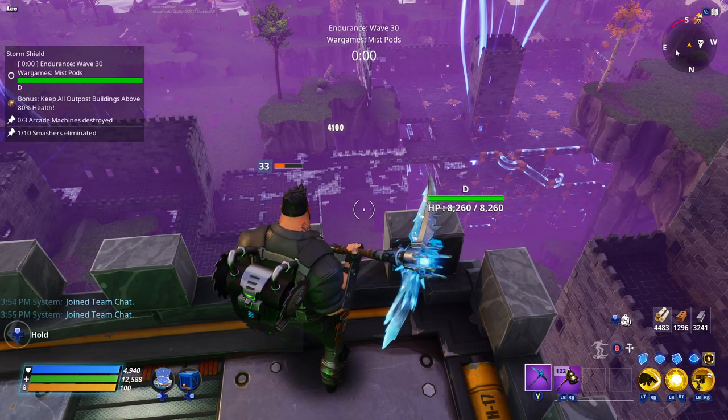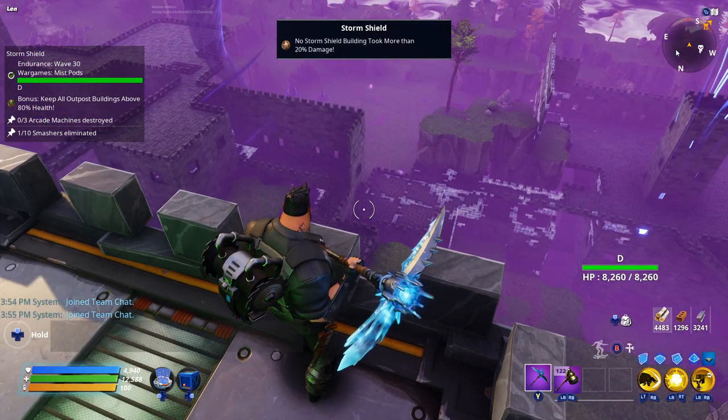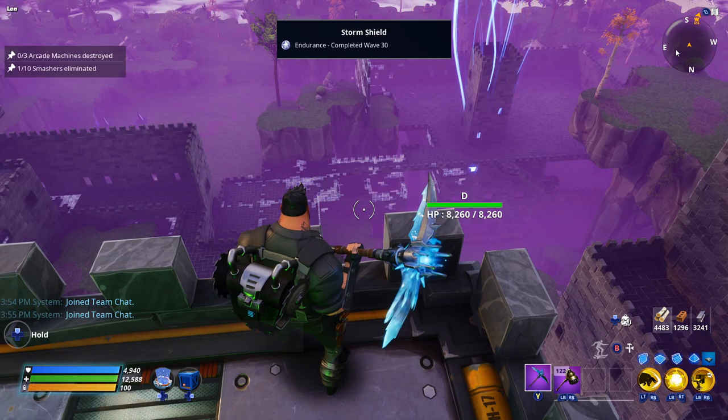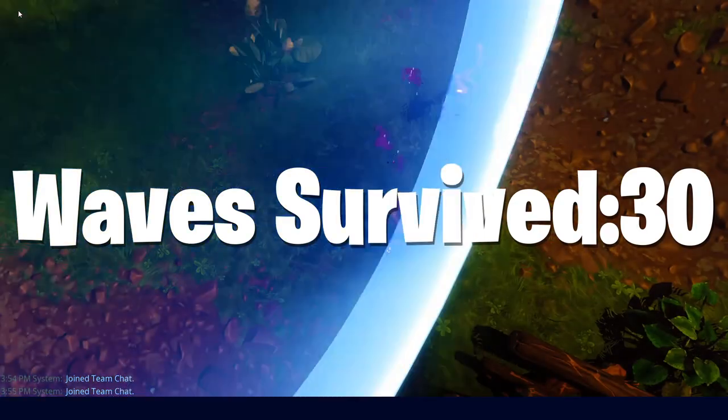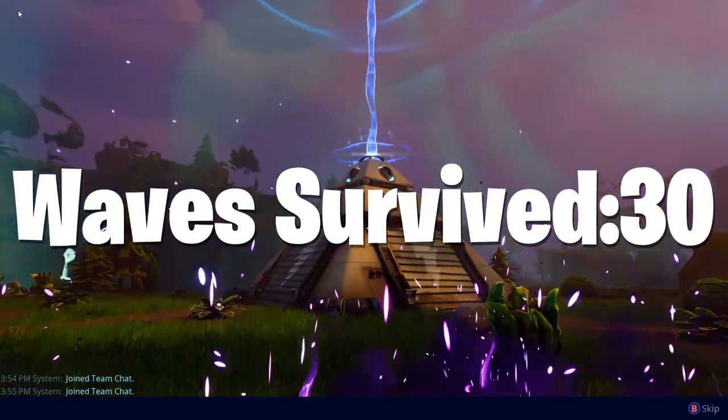Let's go! That's Stonewood Endurance, 100% AFK in style with my castle build. None of the amps took damage, even with some unlucky RNG. It might be the easiest Endurance, but I haven't seen anyone do it with a build like this.